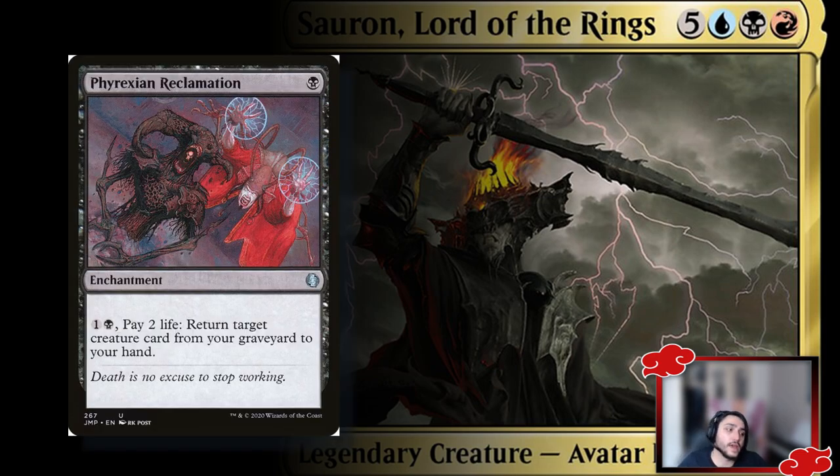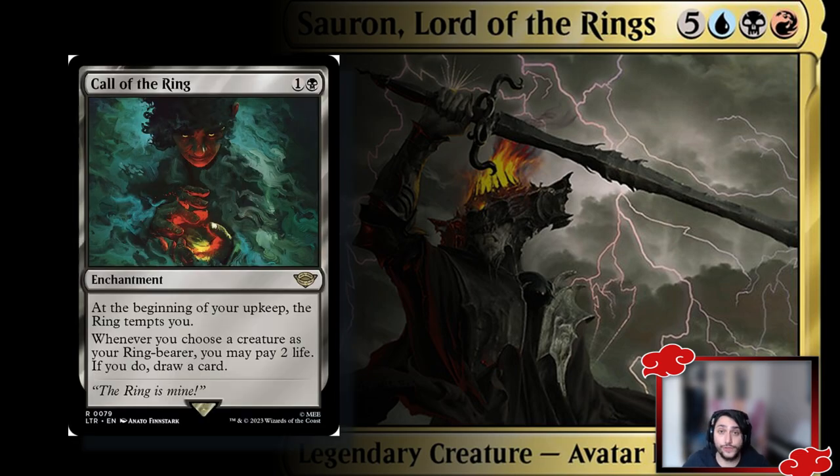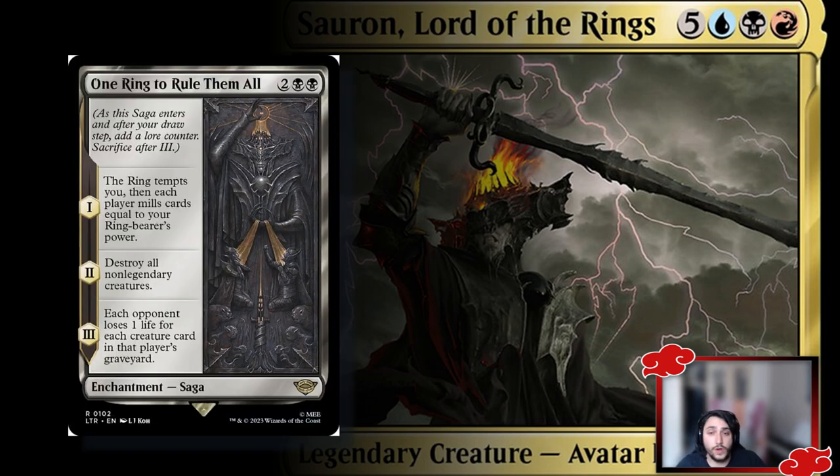Phyrexian Reclamation is useful because sometimes creatures end up in your graveyard that you want back in your hand — not as reanimate targets but to cast normally. Call of the Ring is excellent: it enables ring-bearing and the card draw from ring-tempting, which synergizes heavily with the rest of the deck. The One Ring to Rule Them All saga lets you ring-temp and mill, then destroy all non-legendary creatures, then each opponent loses life for each creature card in their graveyard.